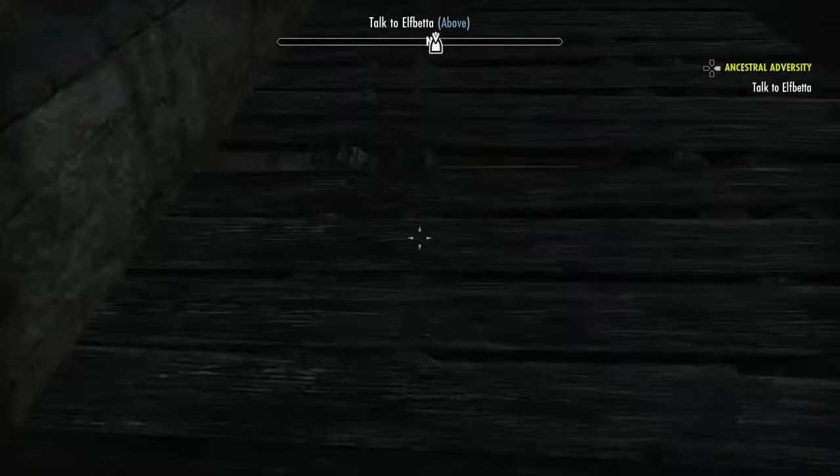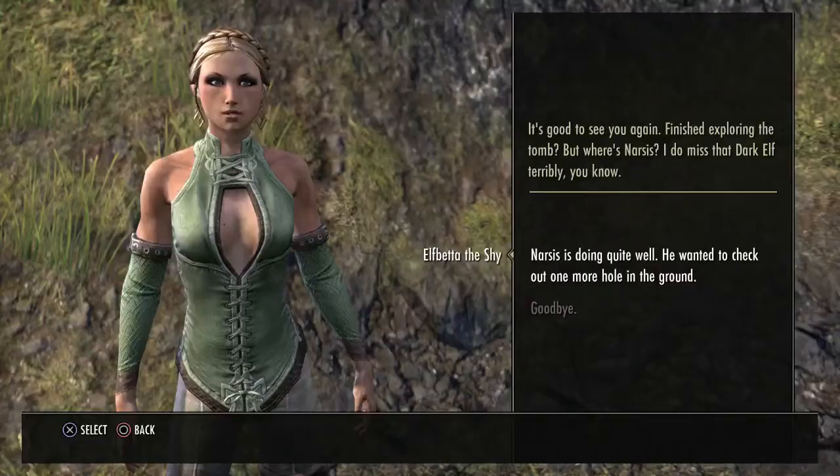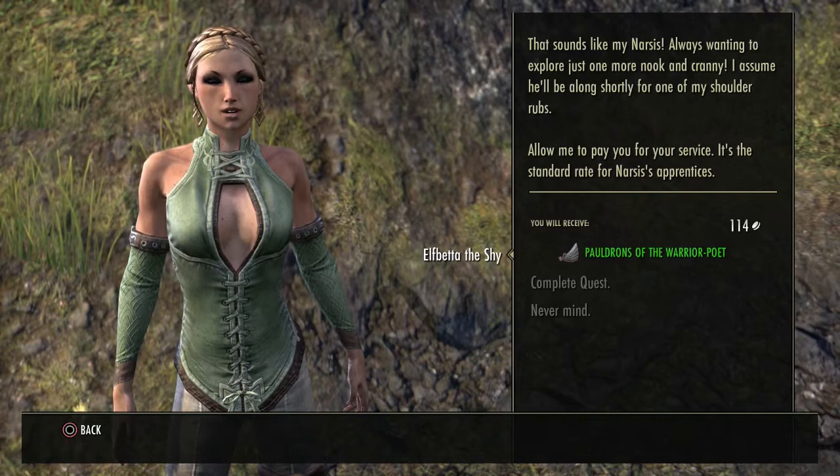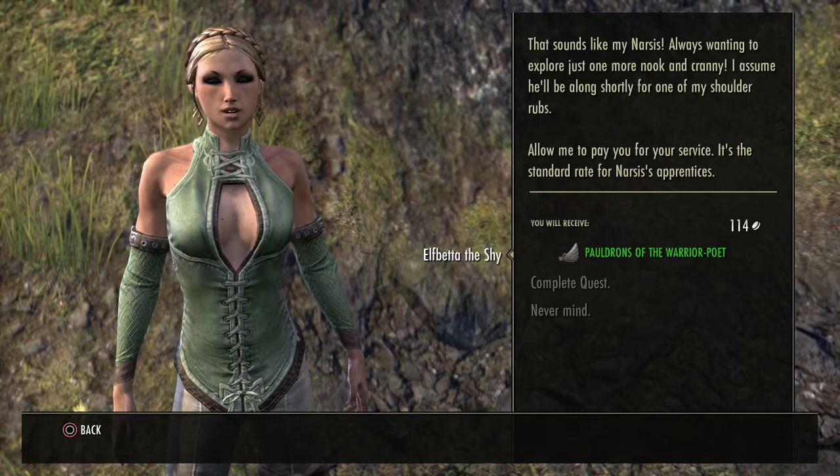You can go talk back with Elfbeta and tell her that you have helped him out. You kind of got to lie to her — you tell her he wanted to go check another hole in the ground, which is true enough. She gives you 114 gold, and I got the Pauldrons of the Warrior's Poet, though that's not necessarily what you will get. You also unlock an achievement called Naras's Apprentice.